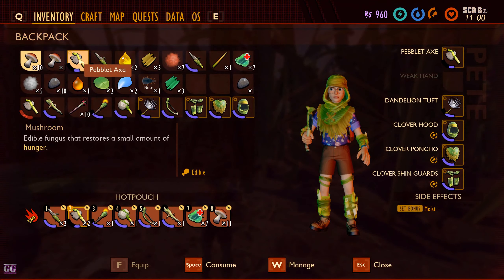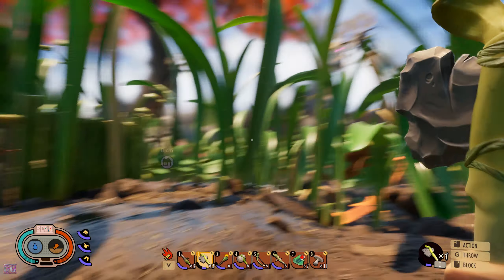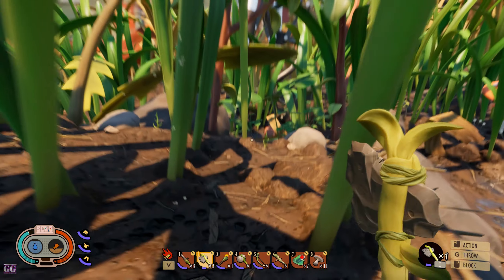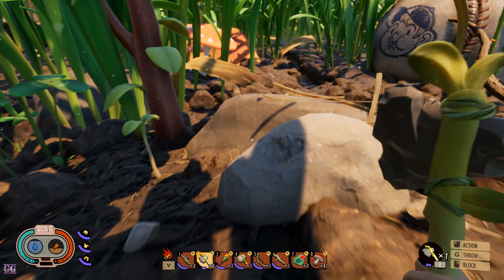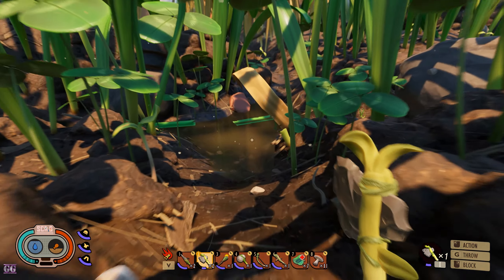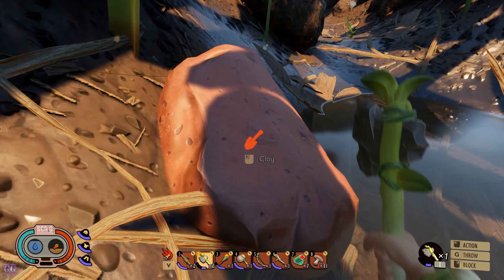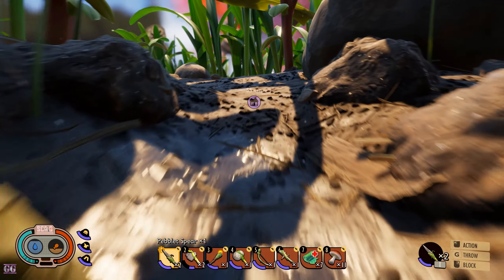As you can see, it shows a little one over here indicating it's a level one tool. If you want to chop down something it says we need a level two, so we can't use that. And this clay here — we need a shovel for that.